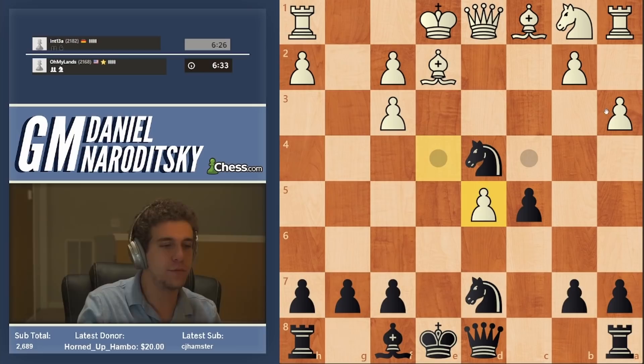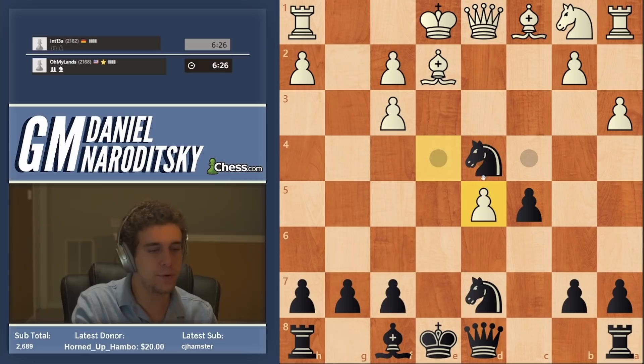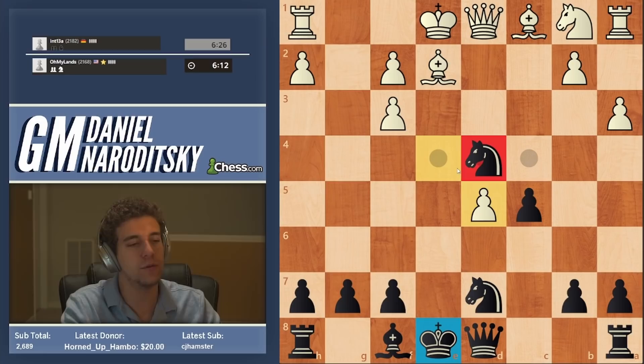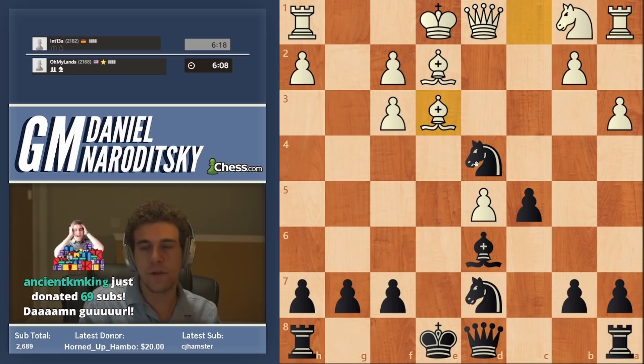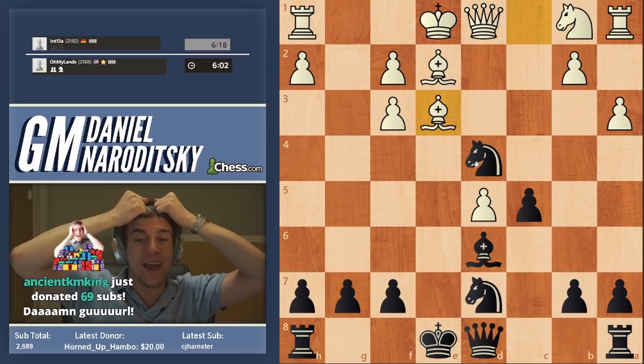This is a pretty instructive moment. I think a lot of people have a hard time in such positions because you start getting the temptation to do something immediate. But the best approach is to complete your development. Nothing good is going to happen when you have only one piece developed. This knight is great, but without the support of the other pieces, without our king being safe, it's going to be hard to do what we want to do. We want to go bishop d6 here — this move requires patience. Then we want to castle, and only then are we going to start thinking about more aggressive actions.